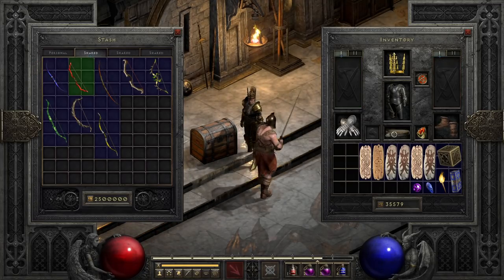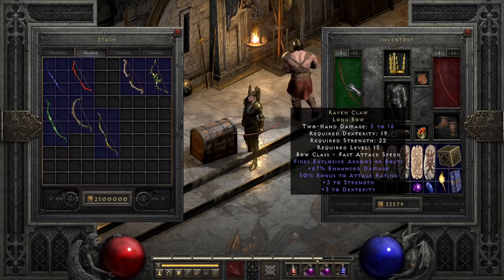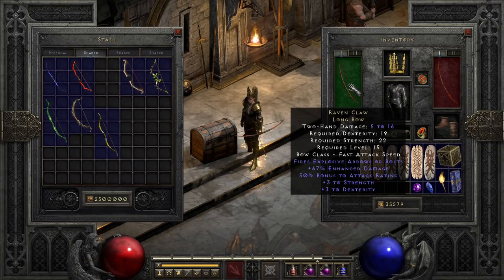Then we have Ravenclaw, something I often refer to as Kuko Jr. This bow is interesting since it's our first bow that actually has common use among non-Amazons, mostly due to the explosive arrow effect. While it doesn't do a lot of damage normally, it pairs especially well on low-level Ranger Paladins and Bow Sorceresses working their way through normal and even into Nightmare. Its major drawback is that its damage falls off pretty quick, but it is still an upgrade from most previous bows, and at only a level 15 requirement, is usable pretty early.